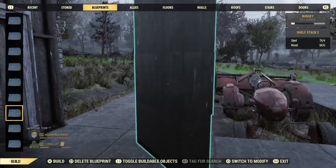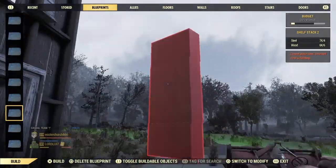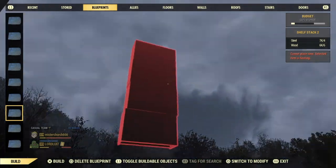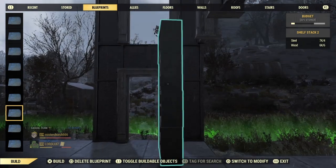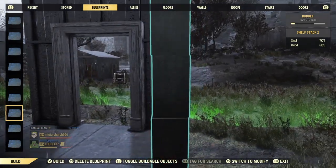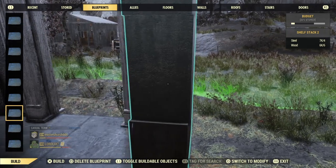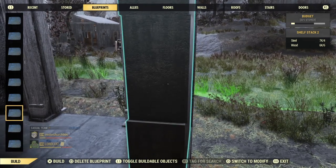Now we're gonna make some fake walls. You're gonna stack two shelves, blueprint it, stack that, blueprint it, and you'll have four shelves high. It fits perfectly in here, and that will be our little vertical half wall, if you will.